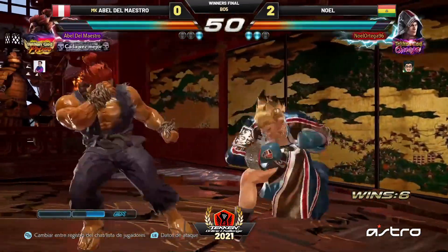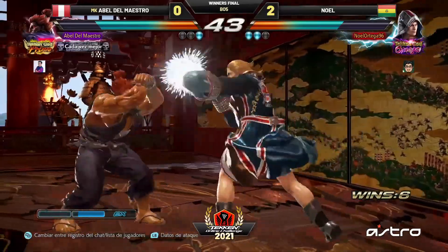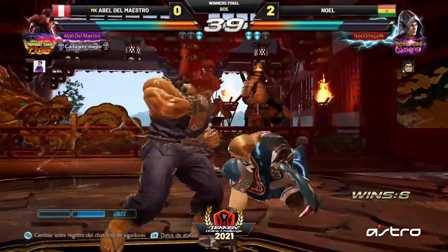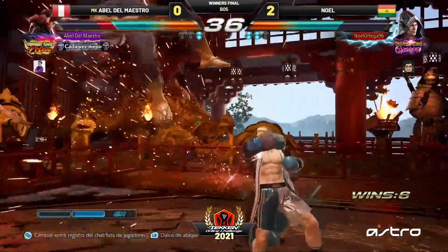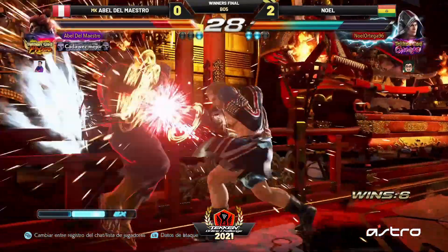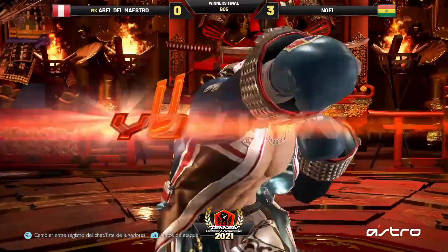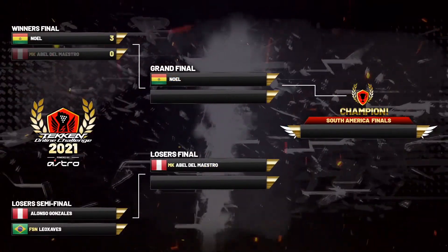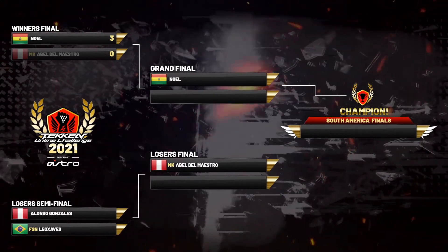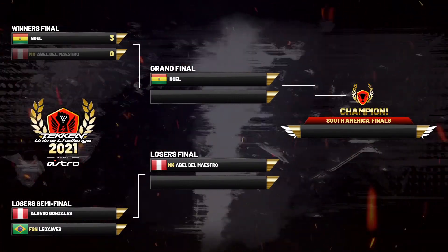He exhibited execution to pull off the meter burn, but right now it's all a race to get the round and some meter because he spent it all. Nice duck, able to capitalize, gets the wall and the combo follow-up — puts him close to rage. One meter and a dream, but the dream is dead. Gets tagged by the albatross too, and Noel takes it clean — three-zero, making it look easy. That puts Abel into the losers bracket for the losers final, and every match moving forward is an elimination match.